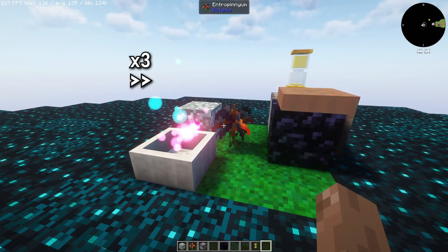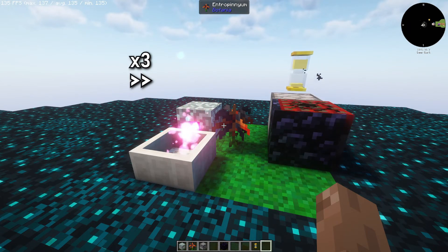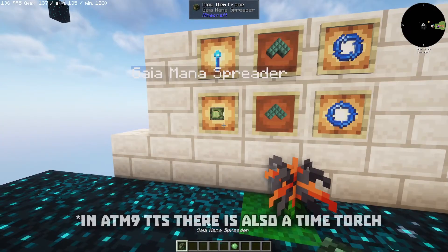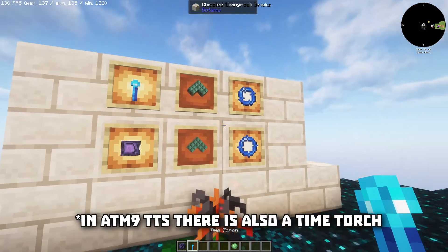One TNT piece every 5 seconds will completely fill a mana pool in about 12 minutes, but we can push it even further in two ways — by upgrading the spreader and adding a lens modifier.